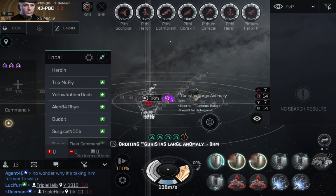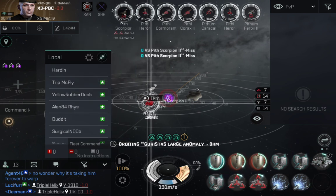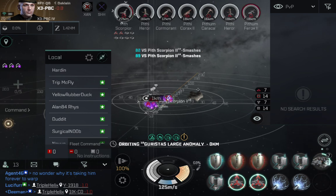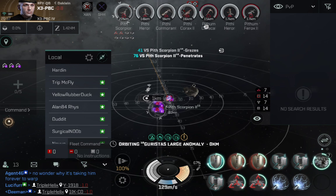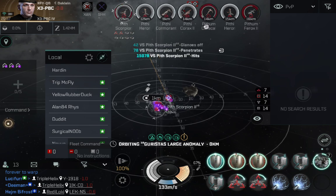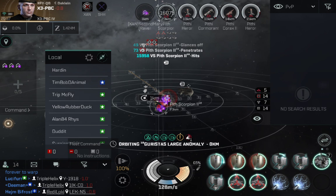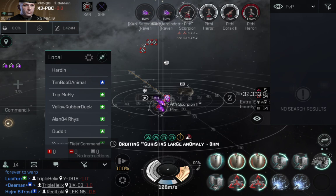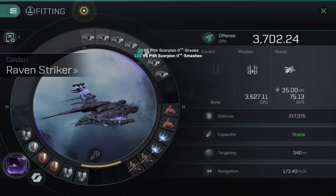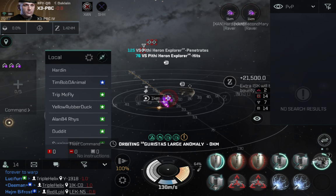Now we're on wave two of six. Same tactic: this ship targets the Scorpion, my second ship takes out the Ferox, and my third focuses on the Caracal. Target painters on all of them. Then my third ship hits the Cormorant next, and my second hits the Heron. I'll apply the ballistic control here — you can see this is the DPS with one of those ballistics active: 3,700 DPS. I've got the small and medium skills quite high so the ballistics tend to stay active for a while. Wave two is done.